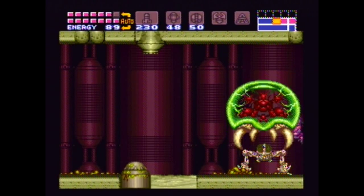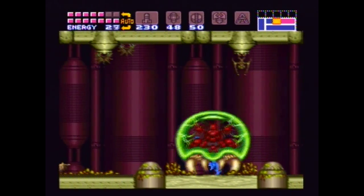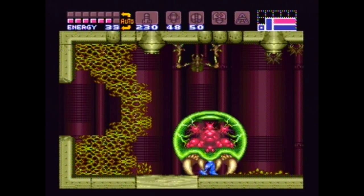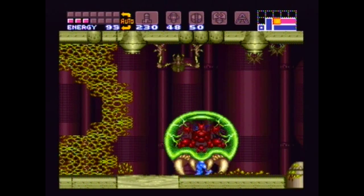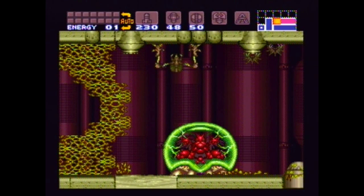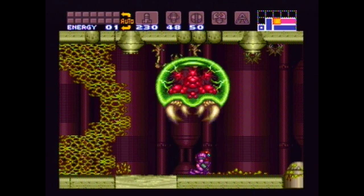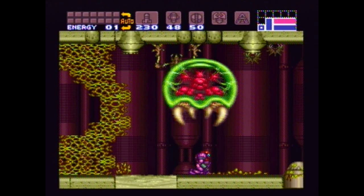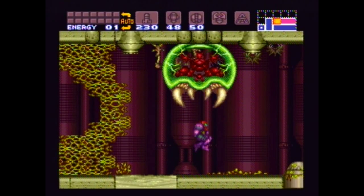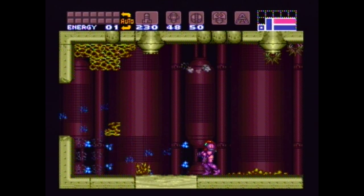Obviously this is the baby Metroid. I didn't do any reactions to it. There's nothing we can do here — people latch on to us and we're going to die. In the last second, the Metroid realized it's Samus. Yeah, thanks — thanks for getting rid of all my life.